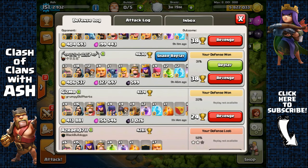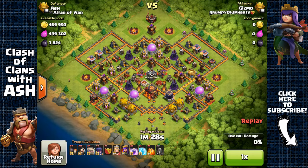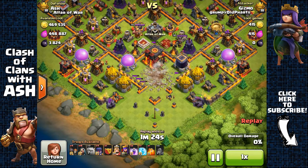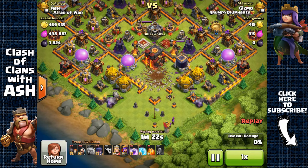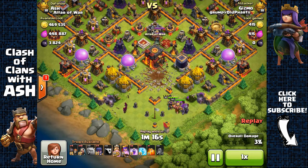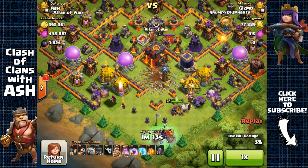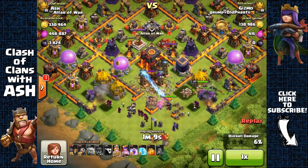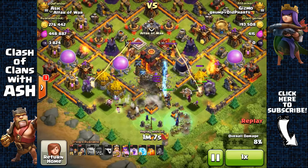Let's look at the other recorded defense. This attacker uses earthquake spells at the south to remove those southern walls, and you'd expect this attack to work — especially since he's using four witches against two single-target infernos. But still no luck for him. He did manage to get pretty close, but no luck.